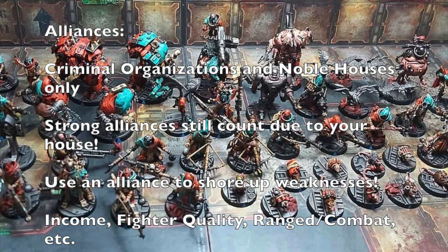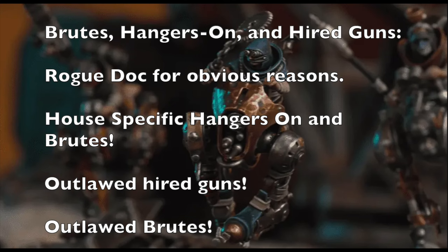When it comes to brutes, hangers-on, and hired guns, the Rogue Doc is probably the best option — if any of your fighters rolls a critical lasting injury, the Rogue Doc is worth their weight in gold. On the tabletop they also have access to the medicae kit, which is a lifesaver especially with the new rules update, and they're only 50 credits. As a chaos Cawdor house gang you also get access to house-specific hangers-on and brutes, plus outlaw hired guns and outlawed brutes due to your outlaw status.